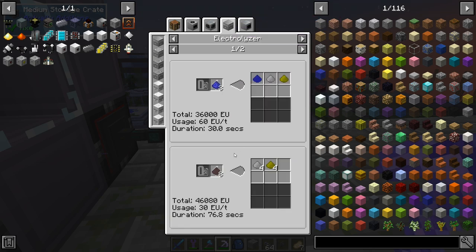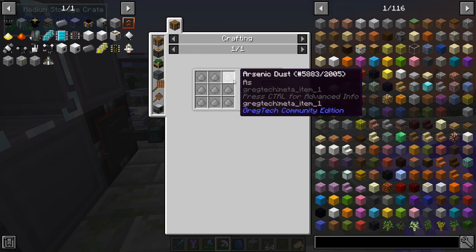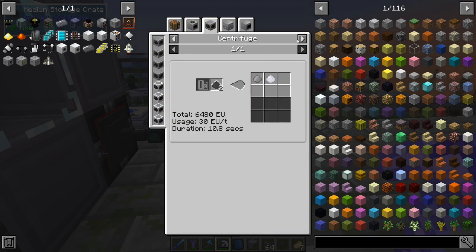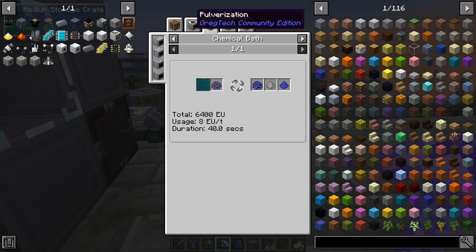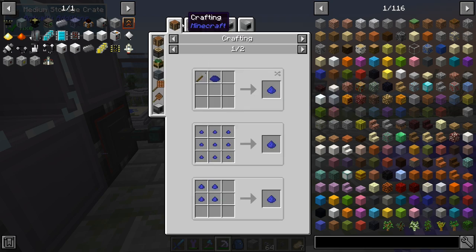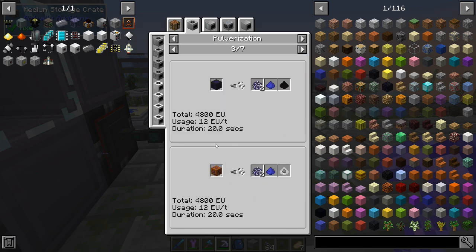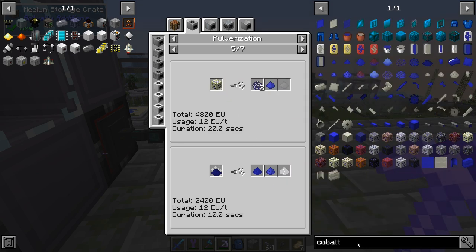You also need gallium arsenide — arsenic and gallium. I think we have gallium, but arsenic is another story. Okay — is it a recipe you get from something else? The block is this one. Cobaltite — okay, I guess that's the one you need. Cobaltite to the electrolyzer to get the arsenic. I'm pretty sure this one is easy if I remember correctly.